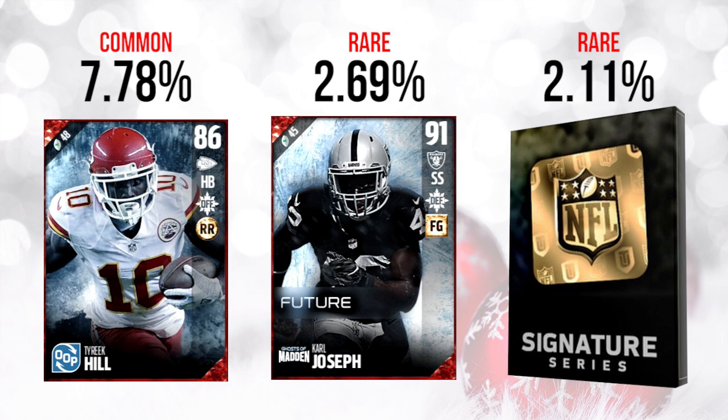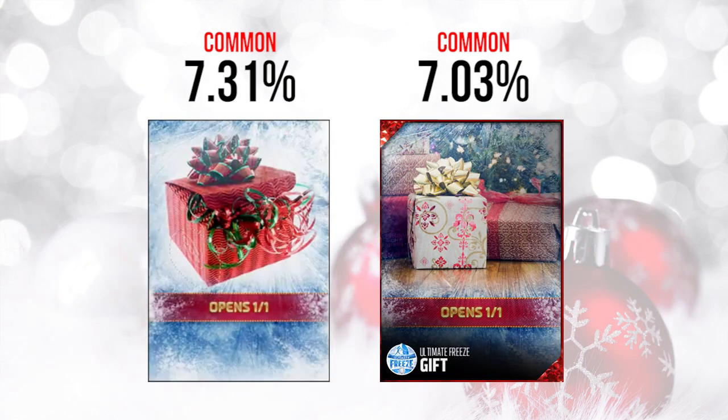Overall today, not bad on the gifts — everything's usable, which is cool. But it wasn't the most exciting day either. The Carl Joseph was definitely the highlight; we're happy about that one.